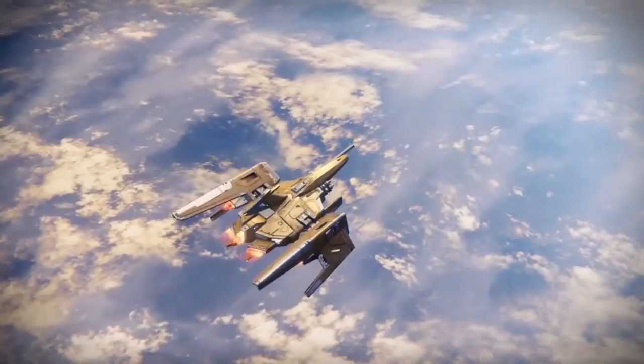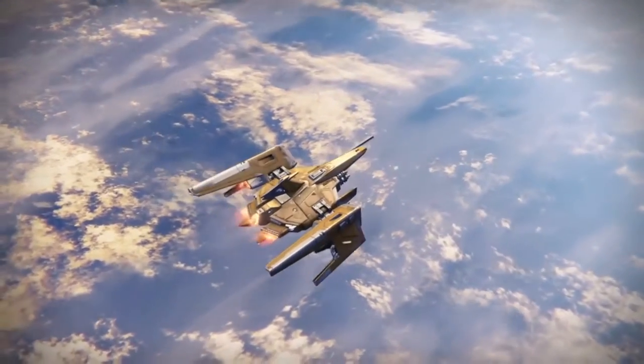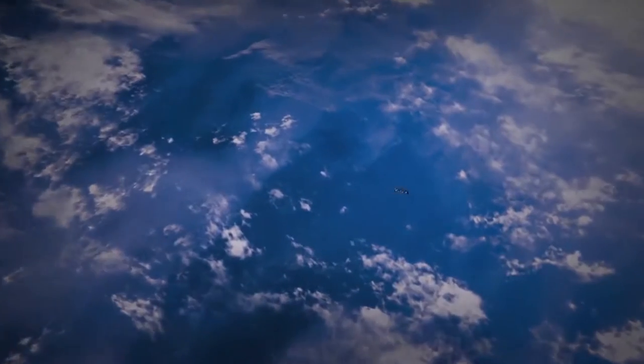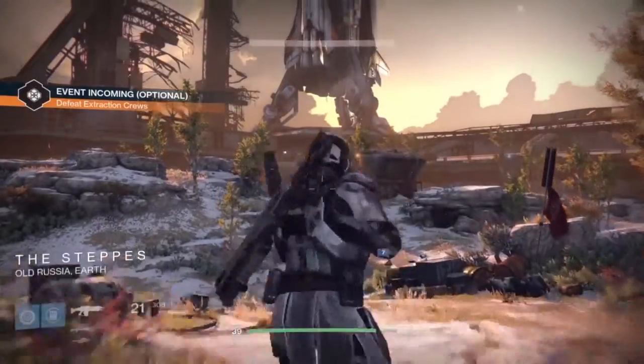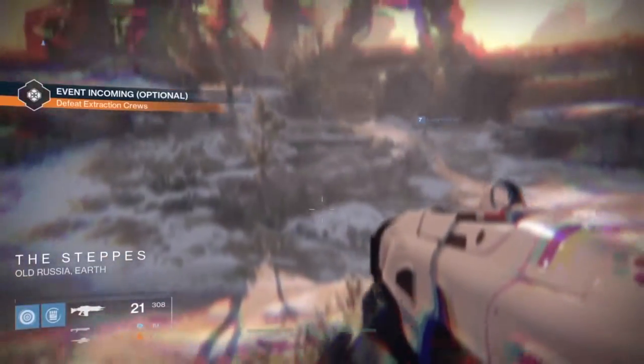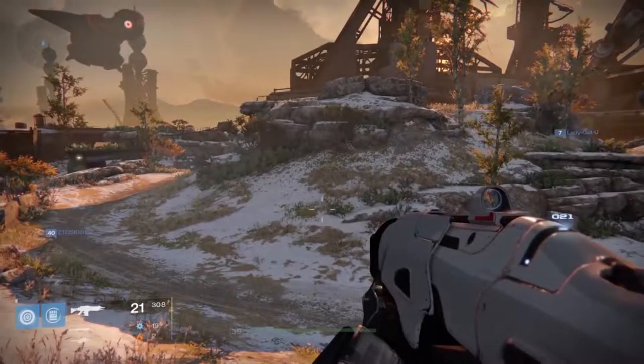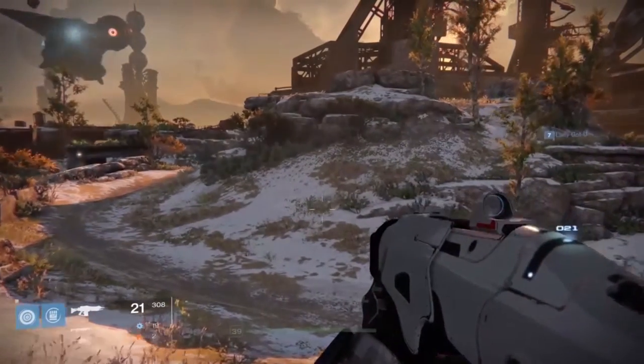What I'm going to do here is show you the most common locations to find these guys. There are three of them for this one: the Divide and the Rocket Yard, which are right beside each other, so we're going to go to those first. And then the last place, the third one, is Skywatch — which is the old loot cave if anybody remembers that.